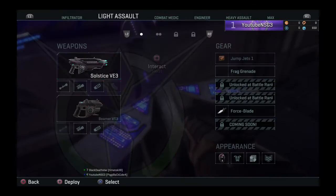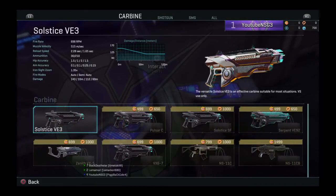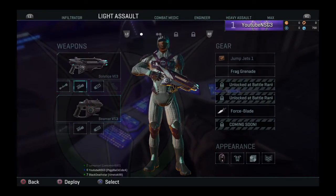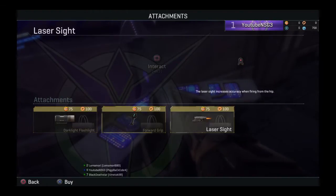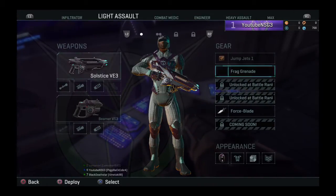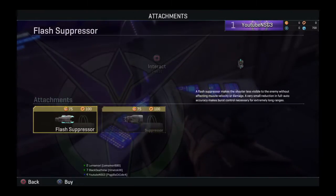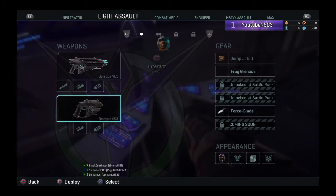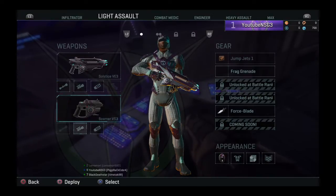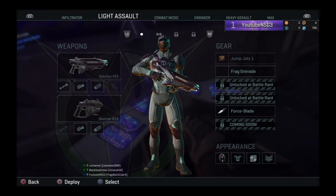Right now you're going to be using the Light Assault when you first jump in. You can choose your weapons: carbine, shotgun, SMG, and you can choose sights and attachments — they're fairly cheap in this game. You can use a muzzle like a flash suppressor. You can also choose a pistol, crossbows, your appearance, blades — everything in the weapon terminal.